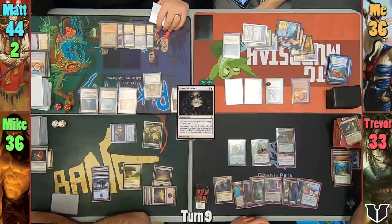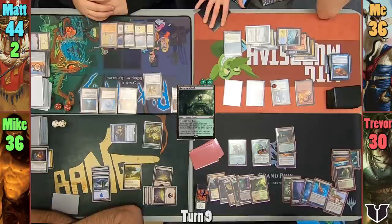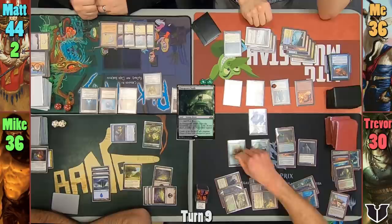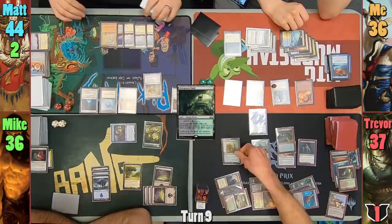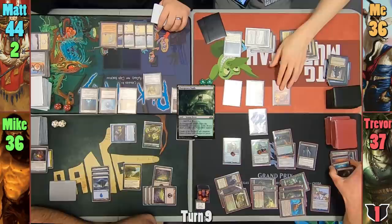Trevor upticks Nissa and reveals a Verdant Catacombs, cracks it taking 1 to find a foil Overgrown Tomb, taking another 2 to have it come in untapped. Trevor then re-drops Mikaeus and casts Disciple of Bolas, sacrificing Woodfall Primus to the ETB, drawing 7 and gaining 7. He brings the Primus back with the Undying trigger, giving it a +1/+1 counter. With it coming back, Trevor uses the Woodfall's ETB to blow up Dack Faden, then passes and returns Farhaven Elf to hand at end of turn.